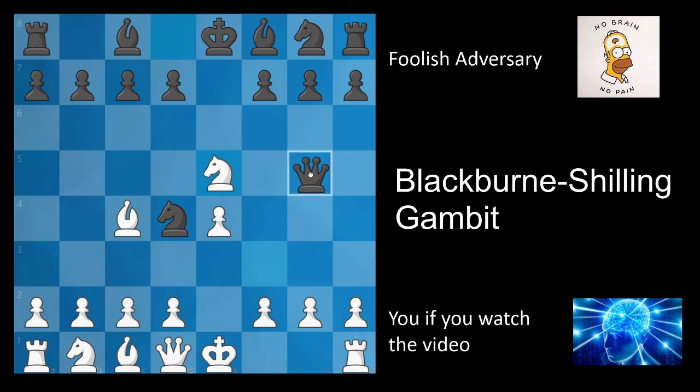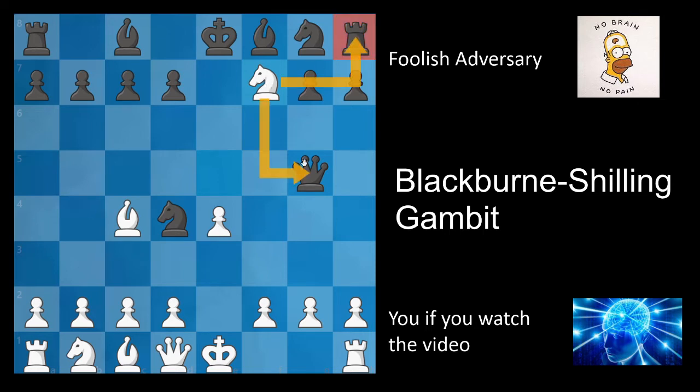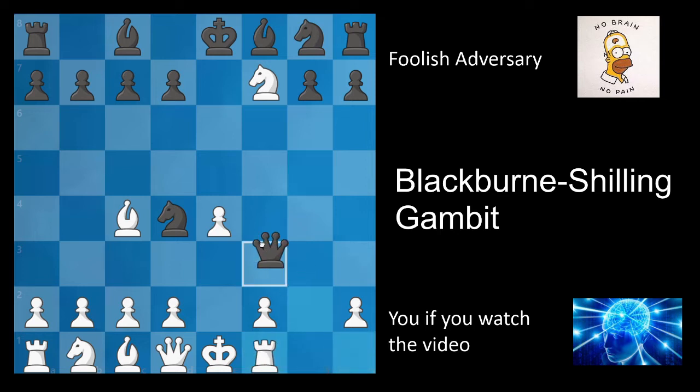After knight takes e5, black plays the move queen to g5. Most people with white who haven't seen this before will play knight takes f7, thinking they have a fork. This ends up going disastrously badly. After black plays queen takes g2, you realize you have to save your rook — rook f1. But now black plays queen takes e4, and this is where it gets ugly. You'd love to defend with the queen, but you'd lose your queen. The only other option is bishop to e2, but then they checkmate you on the seventh move of the game. This is the moment where you storm out of the playing hall and decide that chess is a game of luck and you're going to become a professional Stratego player instead.